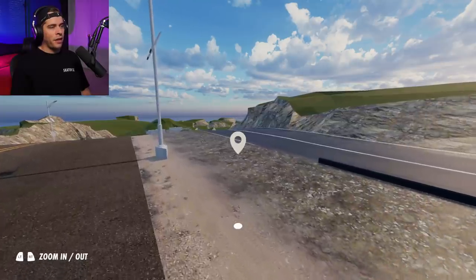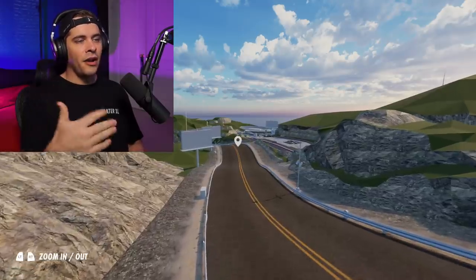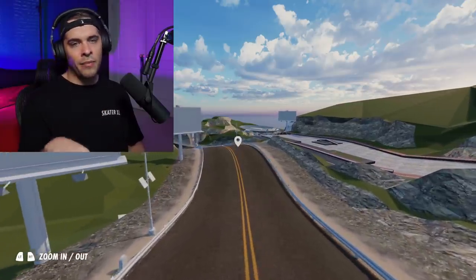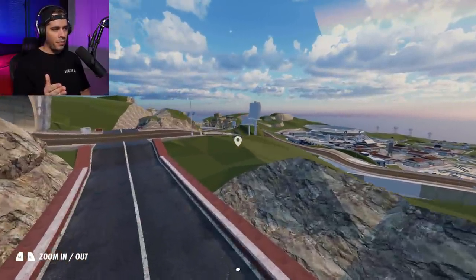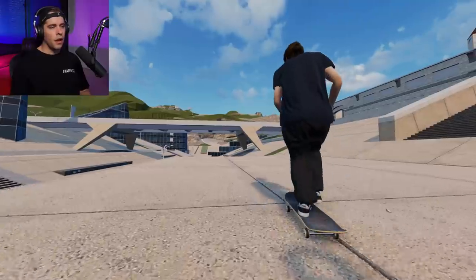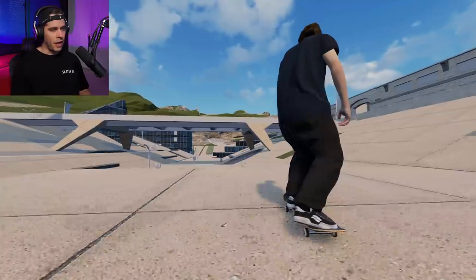Let's talk about the Skate 3 camera in Skater XL. This is the entire Skate 3 University District ported to Skater XL — the entire map, everything — and it's in Guinea Teg's Discord. You can also grab Danny Wade's Hawaiian Dream DLC map, which is also the Skate 3 map. Let's film a quick line here and I'll show you guys how this camera looks.